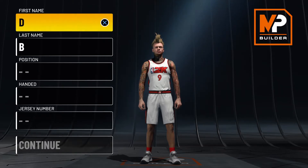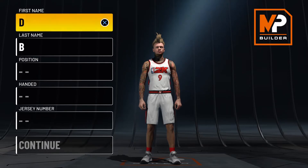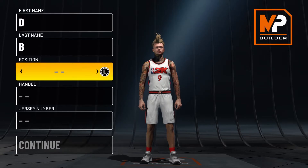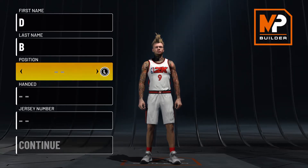This build can do everything — shooting threes, shooting mid-ranges, fading from mid-range, post-fades, post-hooks. Can dunk on anybody, put anybody on the floor. Pretty much, this is a big man build that can do everything. It can dribble if you know what you're doing. Just an all-around big man build.